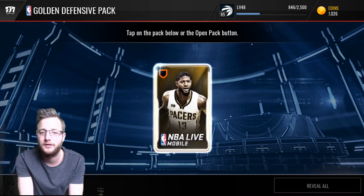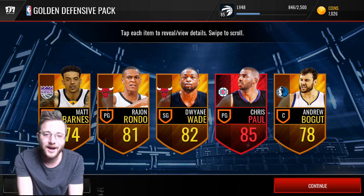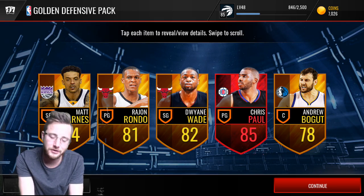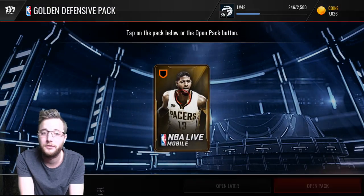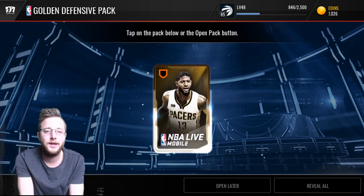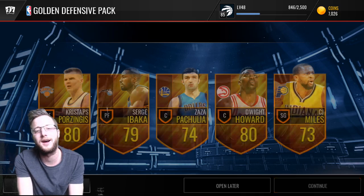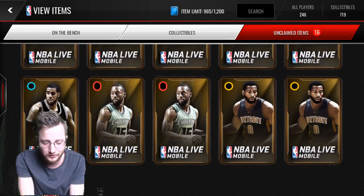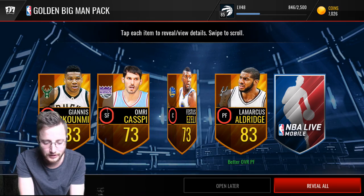We also got that league versus league pack at the bottom — our defensive one. An elite in all three packs: Chris Paul! This is wicked. I hope your luck is going as good as mine with these packs. They're 50,000 each, but we've definitely made back our investment so far. We cannot do it four times in a row — I was getting pretty excited about that one. But hey, we at least got three elites out of those packs.